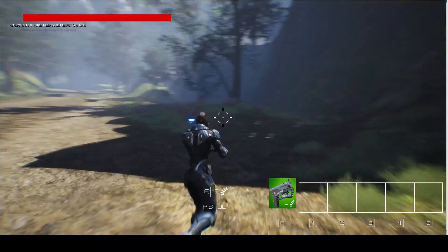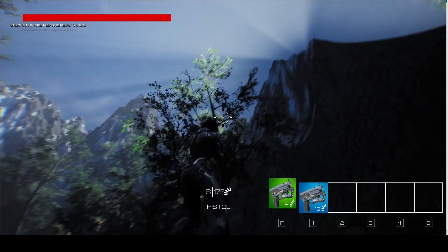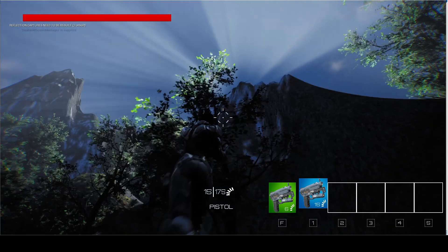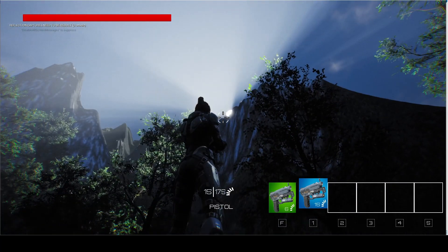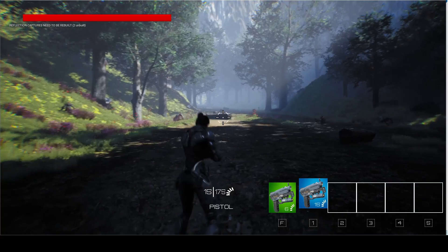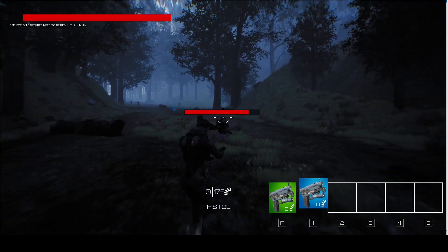Here you can see the implementation of the day and night cycle, combined with some volumetric fog, which creates some cool looking god rays. Here you can see the sky.